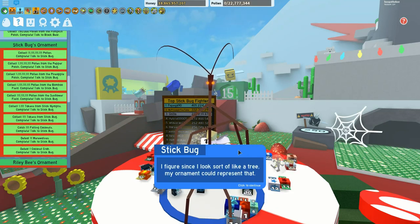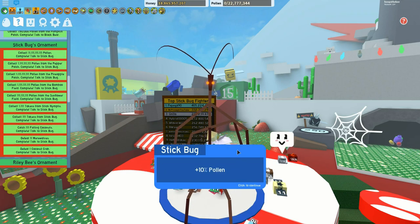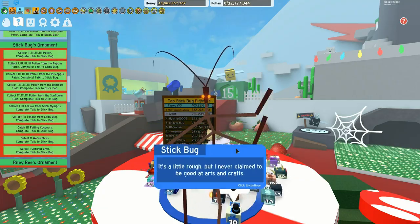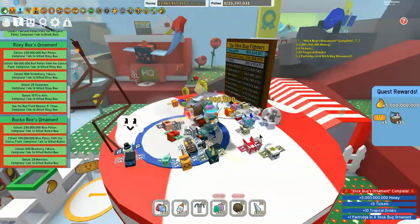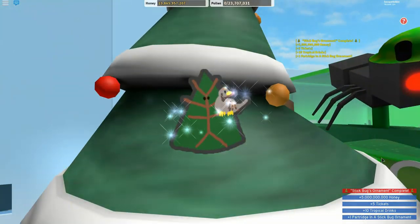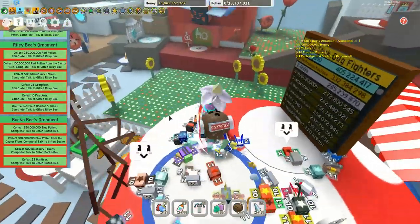12 days, partridges and stuff — he's going to have a partridge! 10% capacity pollen and more from the cactus field pepper patch — these are all great boosts. And here we go on to the Christmas tree: it's the partridge in a pear tree, how cool!